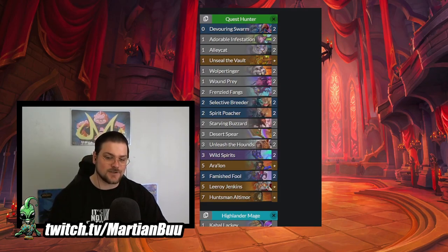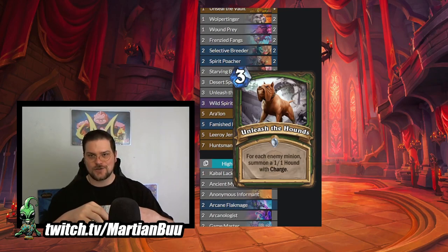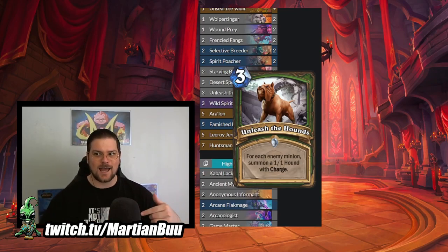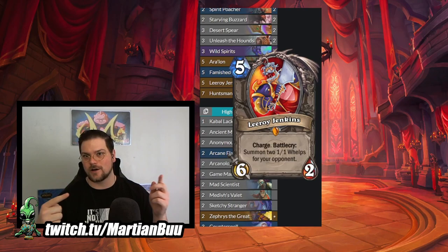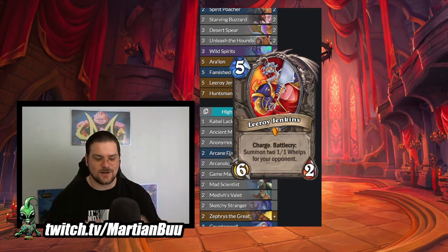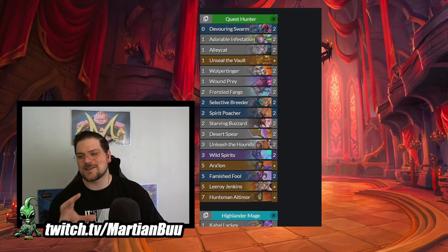All the other cards in the deck pretty much produce beasts - Adorable Infestation, Wound Prey, all the Wild Seeds, Unleash the Hounds to draw you cards alongside Buzzard. Unleash the Hounds is kind of your win condition - it's charge that's wide, so you benefit from the wide plus-two attack buff. You can combo that with Leroy Jenkins once you get to 10 mana. In addition to getting the Leroy Jenkins burst damage it also makes two whelps, so there's two more minions to get two more Hounds with - a ton of burst damage out of nowhere. I always feel like Unseal the Vault is gonna be something someday and maybe this is the start of it being in that position.